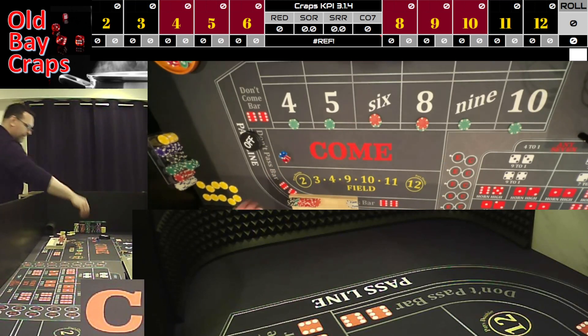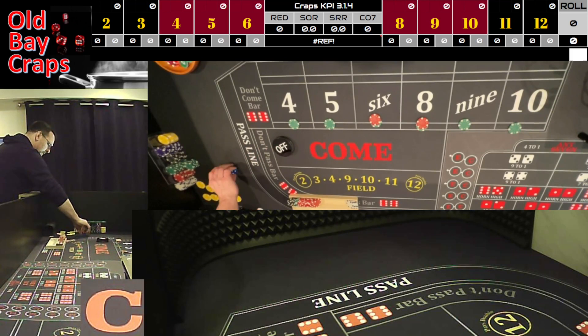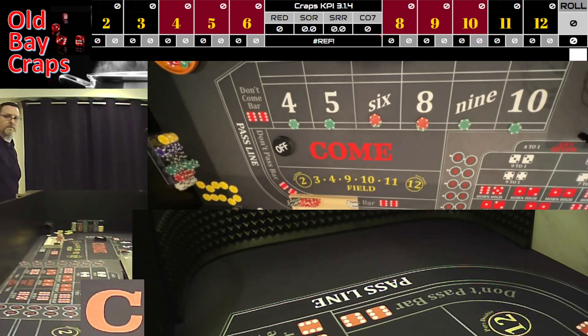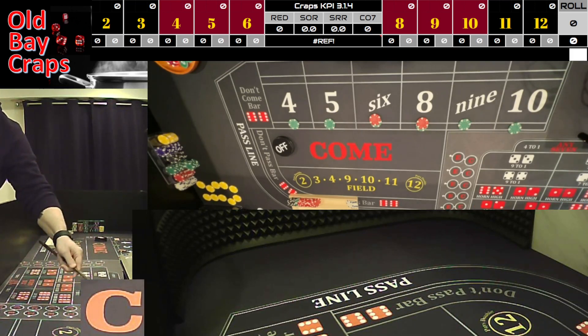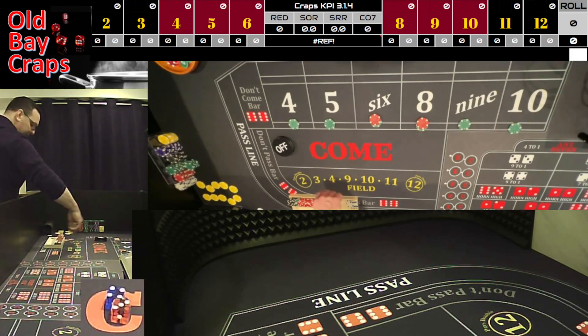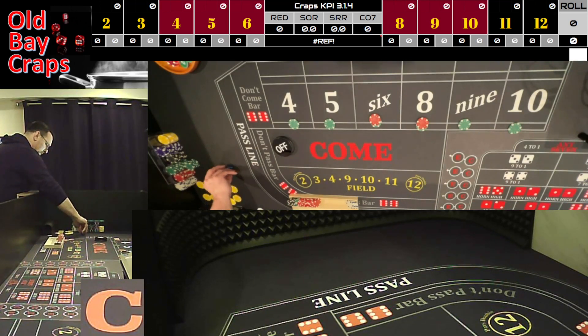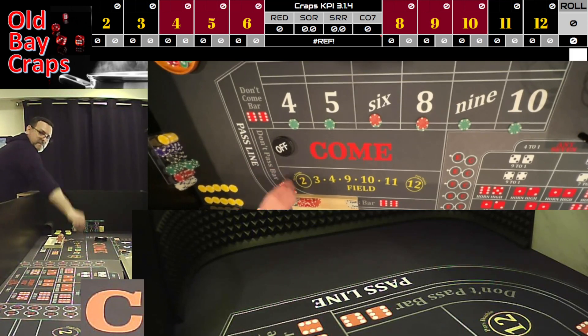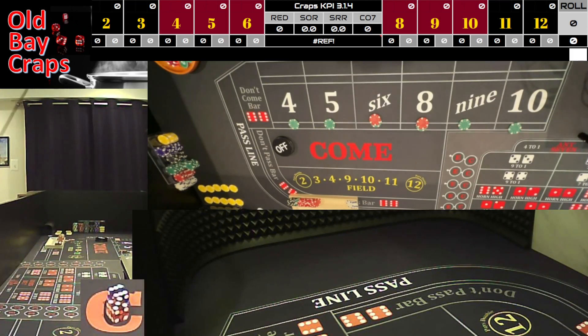We're on the come out — we are not going to work on the come out, we'll be off on the come out, going back to the four-two, four-two. Nice out — good thing we weren't working because there's the come-out seven. No harm no foul, that's when you want your seven. It does reset the ATS. We weren't working though. Nice out and we have a six-five, yo — that's a front-line winner!